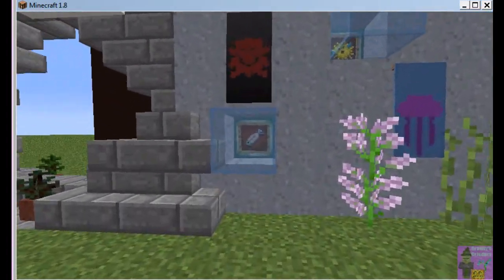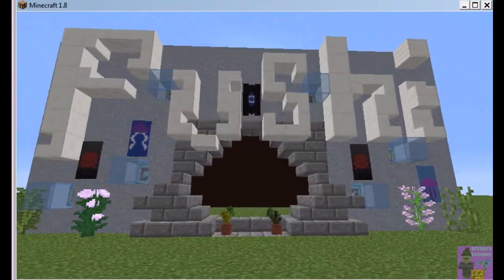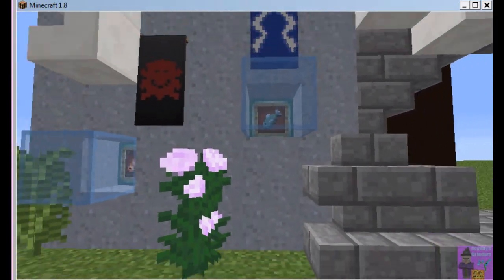So yeah, this is clay blocks here. Nobody ever thinks to use just plain clay, but look — it looks like bubbly water. It looks kind of effervescent and fizzy.